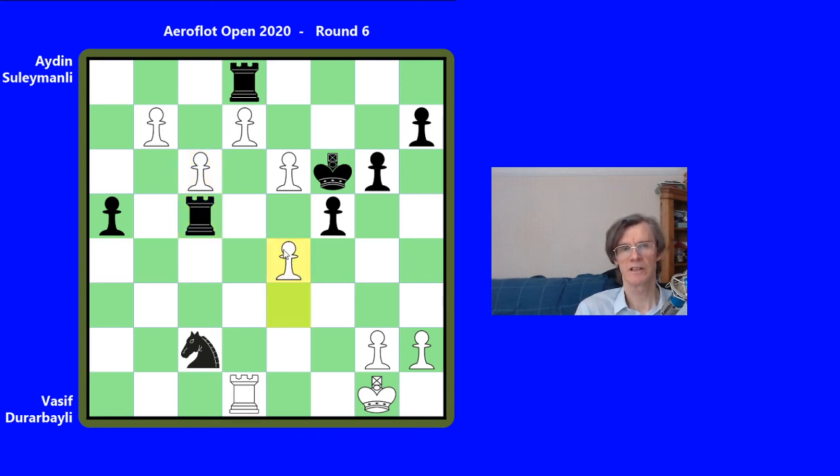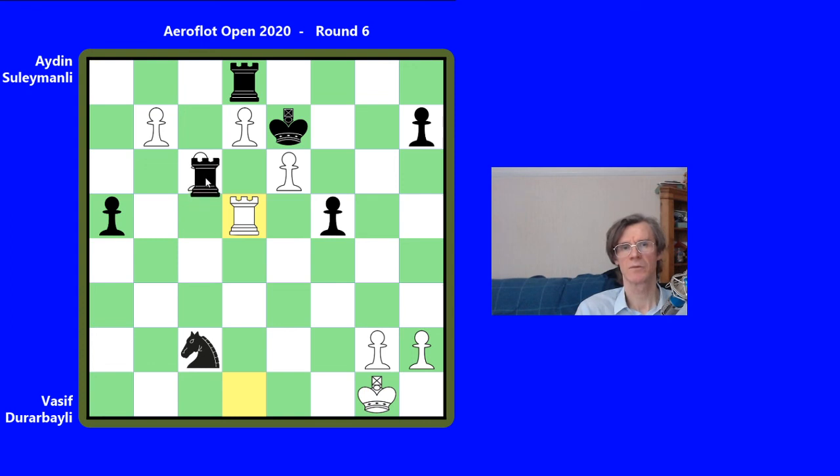So he played e4 in the game, because he had no time left. King e7, making sure of everything now. e5, g5, rook d5 — and I think Dharabayli resigned at this position, without waiting for the reply rook c6, and then black is completely winning.